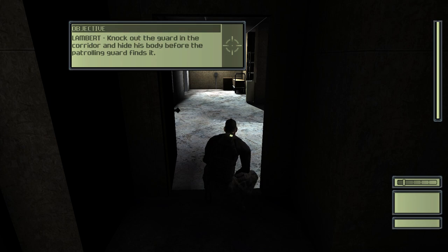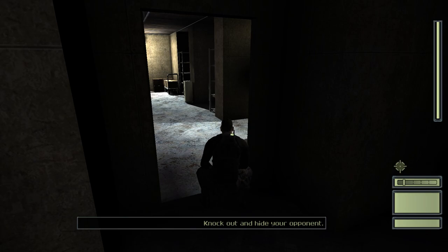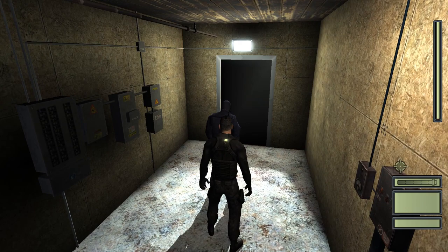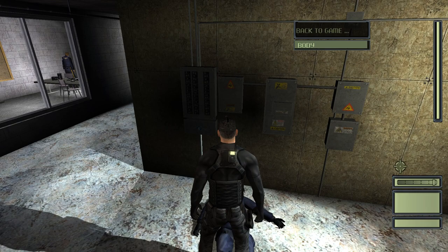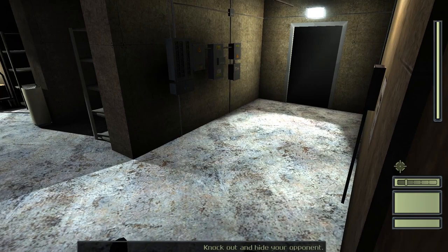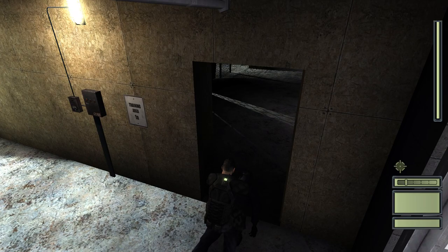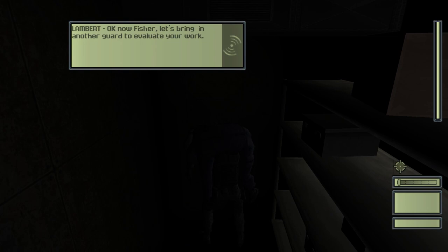Knock out the guard in the corridor and hide his body before the patrolling guard finds it. To knock out an enemy with a hand-to-hand attack, get close to them and press fire — right trigger. Stand over the fallen enemy and select the pick-up-body interaction. Carry the opponent somewhere dark and out of the way, then press the interaction key again to drop them. Oh, wait, I wasn't supposed to do that. Well, I can still knock him out. It just said 'interact body,' not 'pick up body.' Oh, I like that — a proper fireman carry. We've got him draped over his shoulders. I can't move any faster than this while carrying a body, which makes sense.